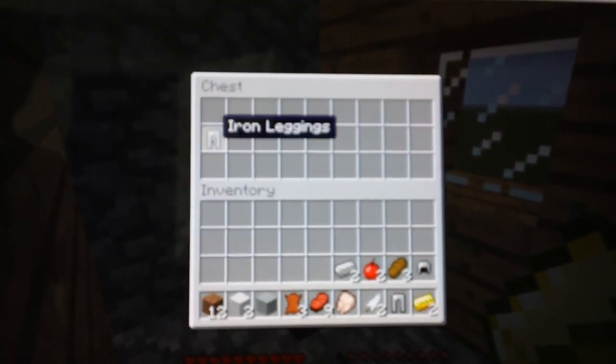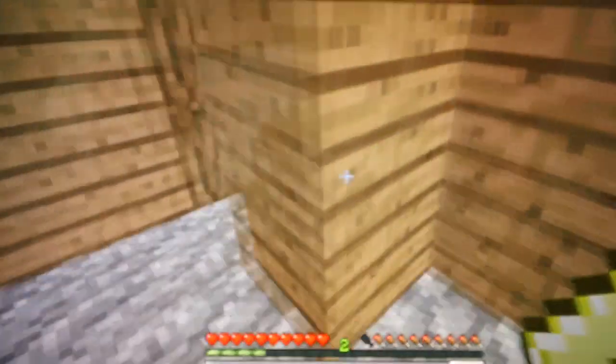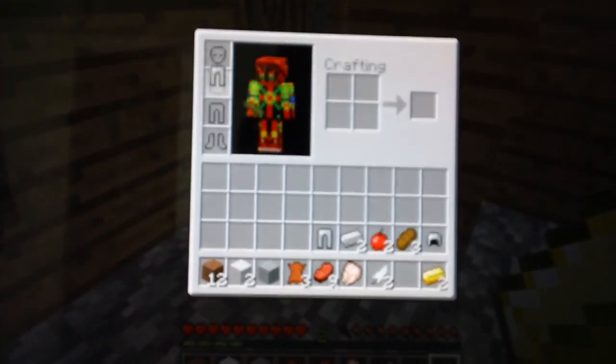But the pickaxe sucks with the gold. It breaks very quickly. You can make a mine — I guess you can't, I don't know.